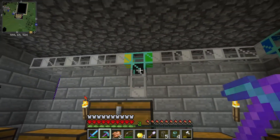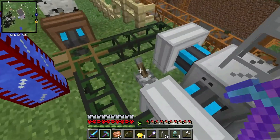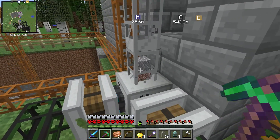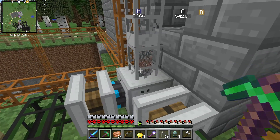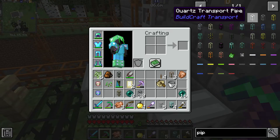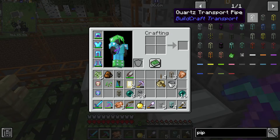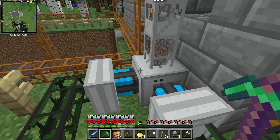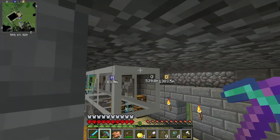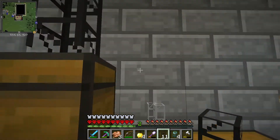I've got the pipe set up but it might not work because I used iron pipes — and iron pipes aren't like normal transport pipes. Let me test it. Yeah, they're not going through. You have to make sure you're using the right kind of pipe because each type does something different. I need to use stone or cobblestone pipes instead. I'll break these and redo the connections with cobblestone pipes.